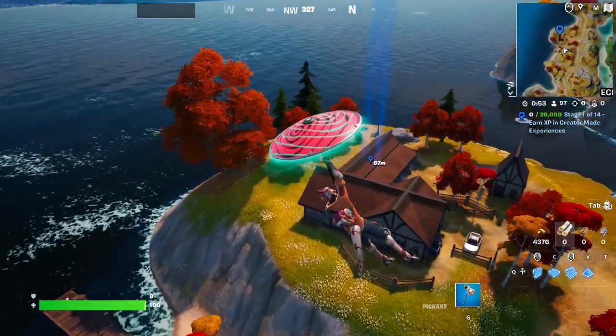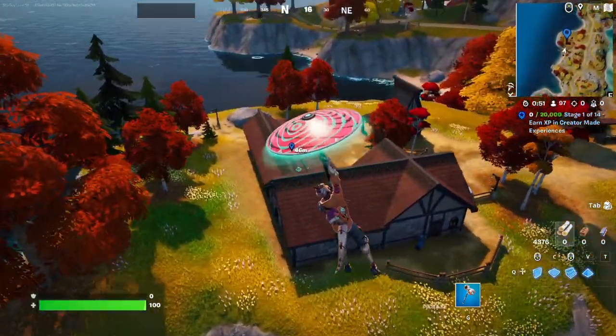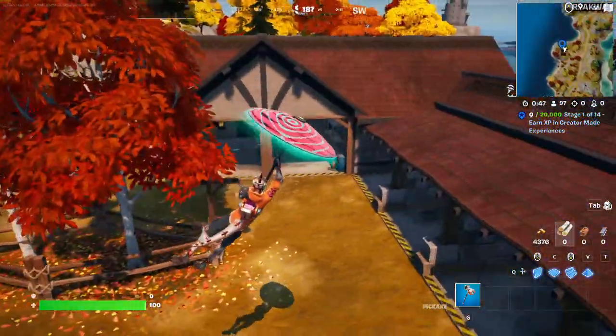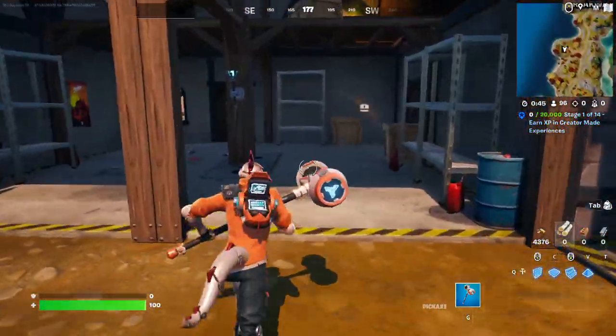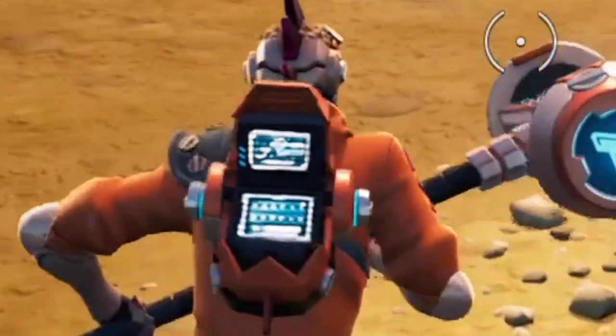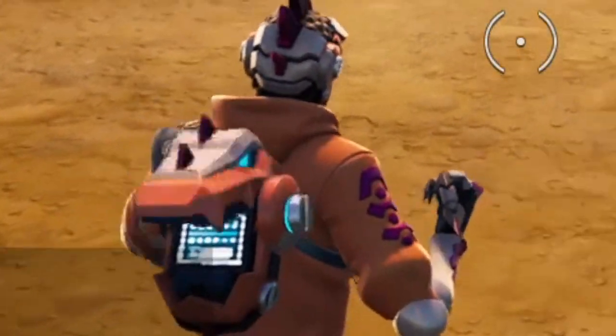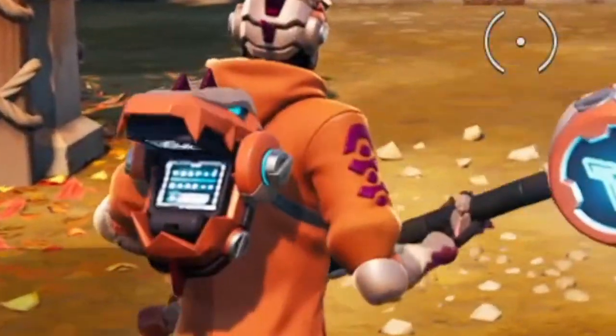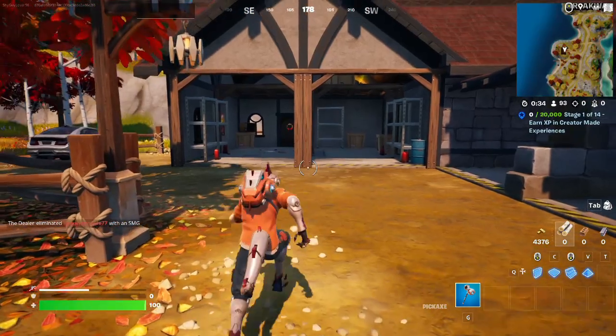Something else I want to note: while I was on spawn island, the back bling seems to be reactive. I was trying to figure out everything. If you look at the back bling, the mouth is open right now, but when I start sprinting, the mouth closes. Which is pretty cool.